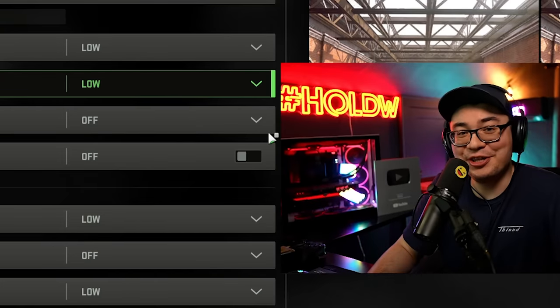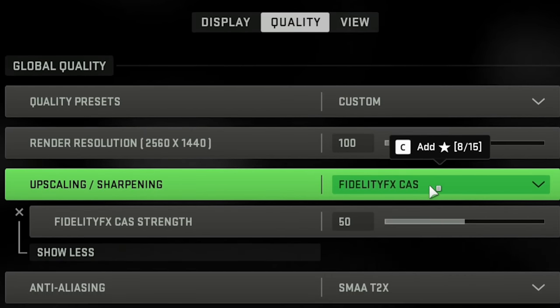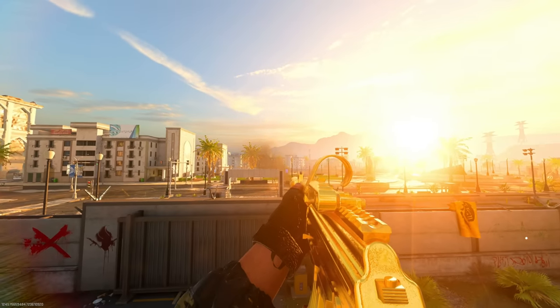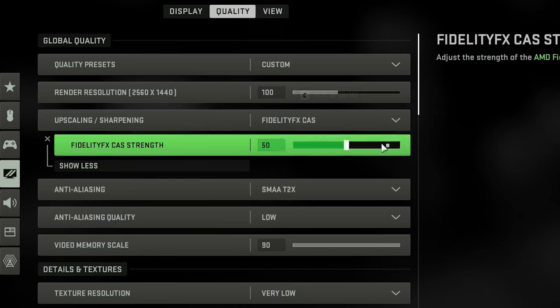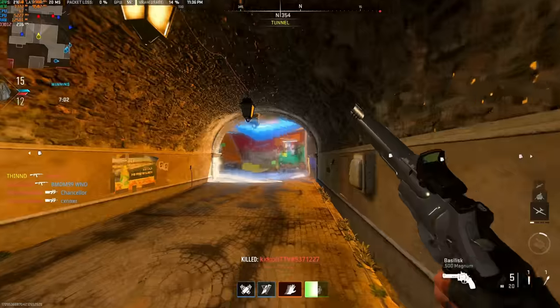To save you a whole bunch of time: every single one of these settings, just turn it low or off. The reason is AMD's FidelityFX CAS setting, which gives the entirety of your picture a sharpened look. You can have all your settings low or off, and with FidelityFX CAS turned on, the game still looks pretty good.